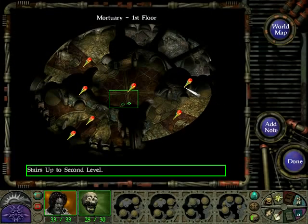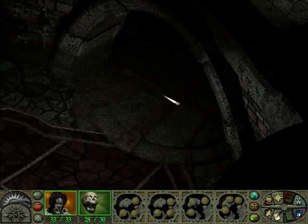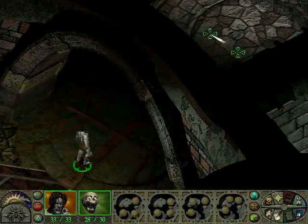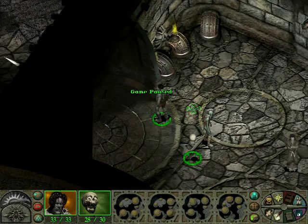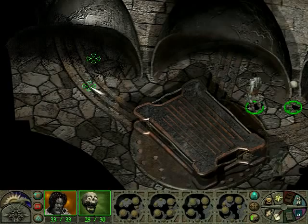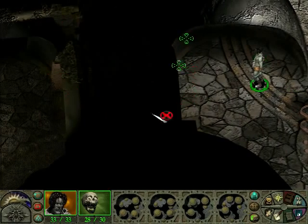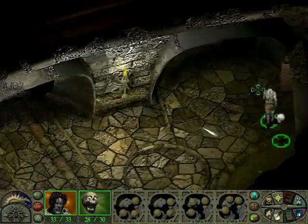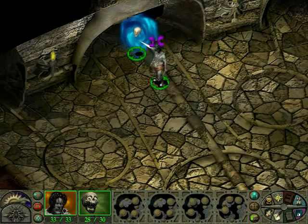I guess that's it — we could probably leave now. We could leave through the front door or through the portal. Let's say we go through the portal. Where was the portal? Let's leave through the portal.